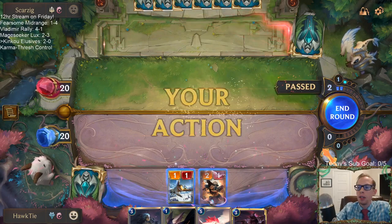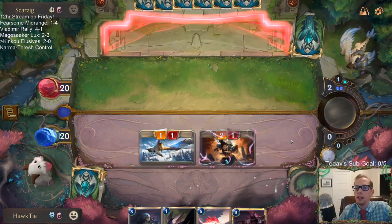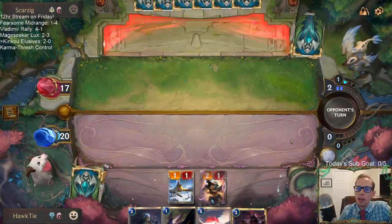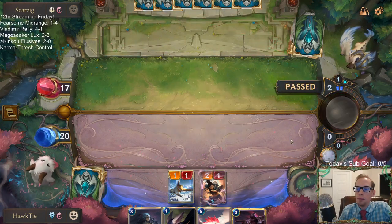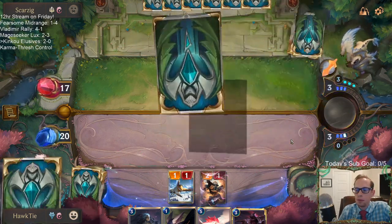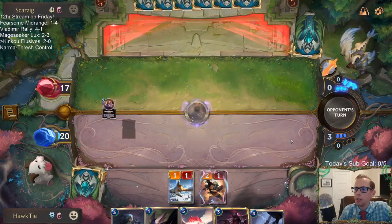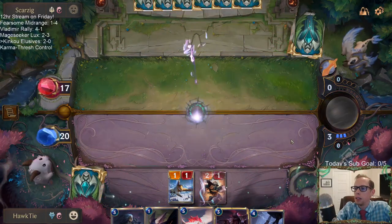You get a champion wild card at level 10. At level 5, you get a random champion — which is very easy to reach; you can get there in just one day of play. So each week you get a random champion at level 5, and then a champion wild card at level 10.